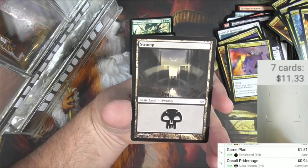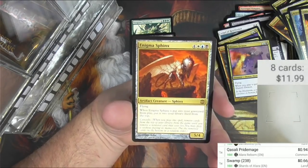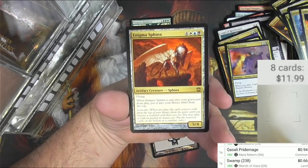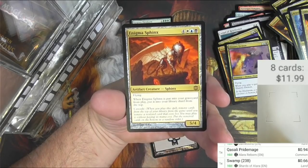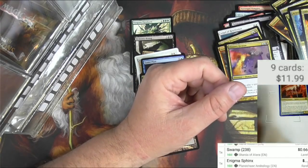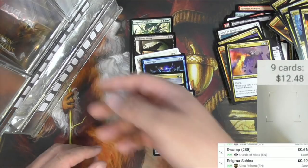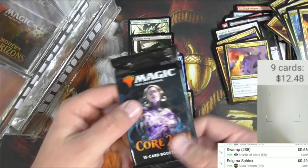Really good swamp with cool art, and an Enigma Sphinx. It's four and the Esper colors - white, blue, and black. It's a sphinx, a 5/4 flyer. When it's put into a graveyard from play, put it into your library third from the top, and it's got cascade. Cascade is usually pretty good but that's a high casting cost to get it out - you want to do a bunch of other stuff before you play this card. 49 cents.